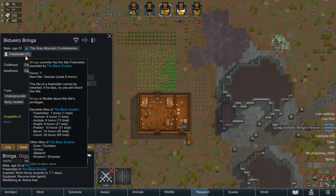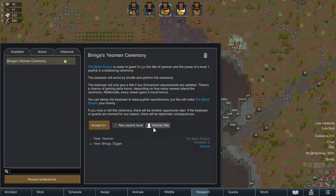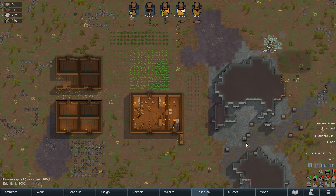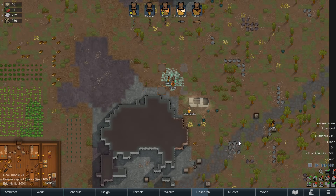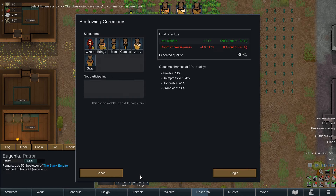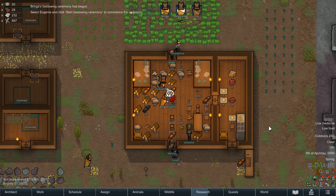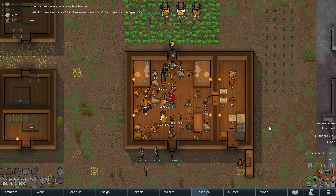Yeoman is the next rank and is granted via a bestowing ceremony. When a ceremony is called for, a bestower from the Empire will arrive with their own personal guard and proceed to a throne room, if one is available. If not, they'll proceed to the most beautiful room in the colony. From here, they'll perform a ritual to grant the honoured pawn a new title, spending that pawn's honour to reach the new rank.